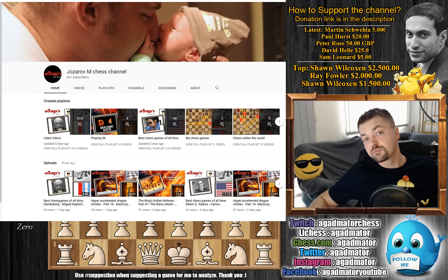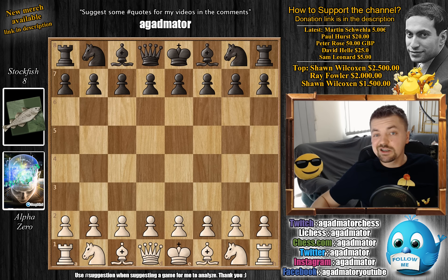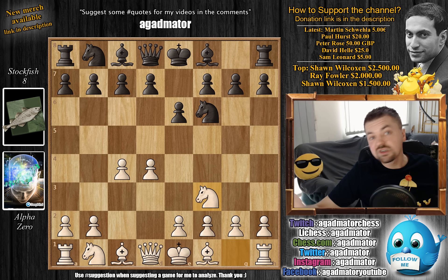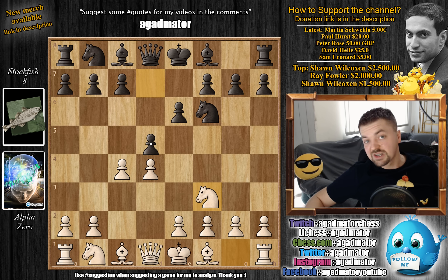Also today is his wife's birthday, so feel free to congratulate him about that as well if you can spare a minute. That being said, let's check out our game. AlphaZero has the white pieces and we have d4 on the board, knight to f6, c4, e6, and now comes knight to f3. For some reason Stockfish doesn't know it's the latest trend to transpose into the Queen's Gambit Declined.